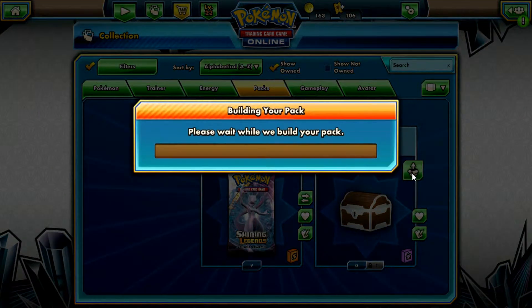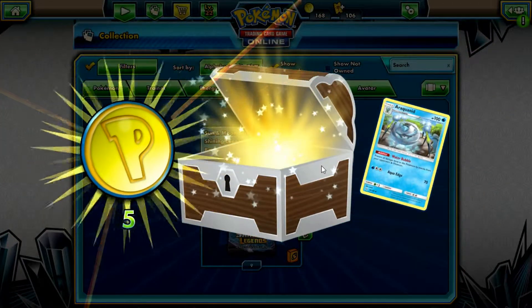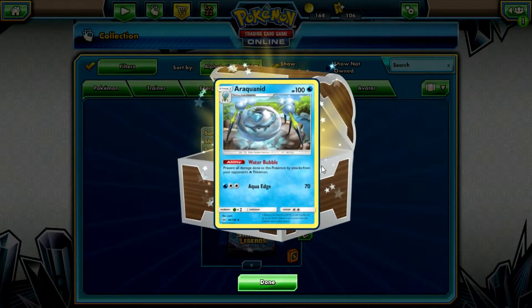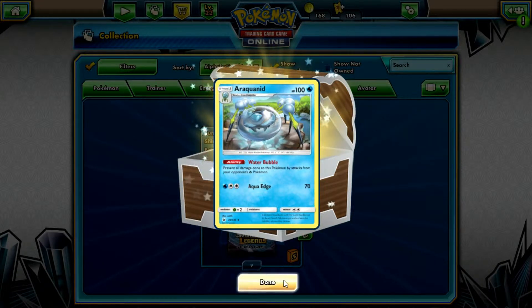Oh yeah, I forgot — I have this reward item from Versus. I earned some cards from the Versus ladder: a couple of Rainbow Energies, nothing to brag about. But there's a Clefairy that's pretty cool — it prevents all damage done to this Pokemon by attacks from your opponent's Fire Pokemon. That's pretty awesome.